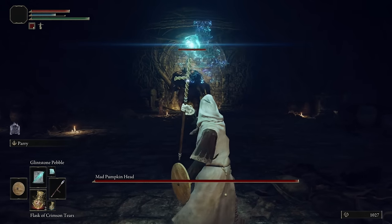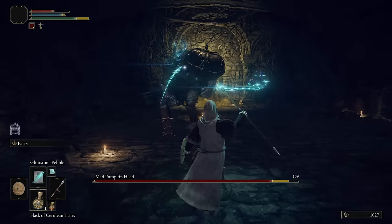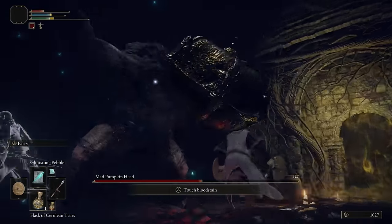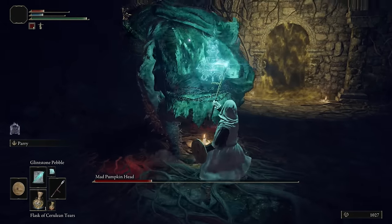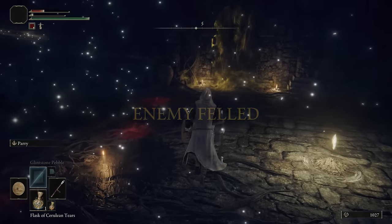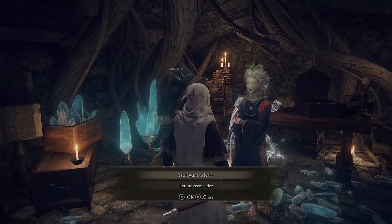Once you get here, you're going to fight Mad Pumpkinhead. I would definitely recommend using the Spirit Wolf Ashes to help you out, because his helmet blocks out most of the damage. If not, you can just pretty much hug him and try to get behind him and cast the Glintstone Pebble at him until he dies. Now that you've defeated him, go ahead and open this door. We've now unlocked a Sorceress that we can learn sorceries from, and we are actually going to go and grab another scroll so we can give it to her and learn a sorcery really quick.